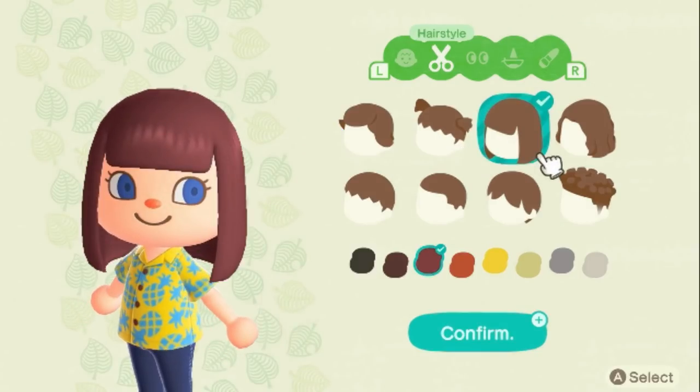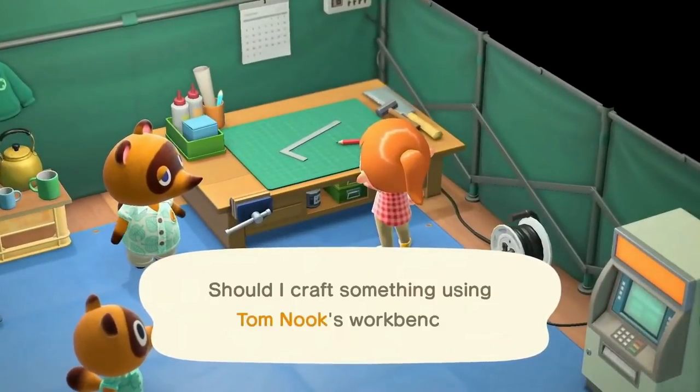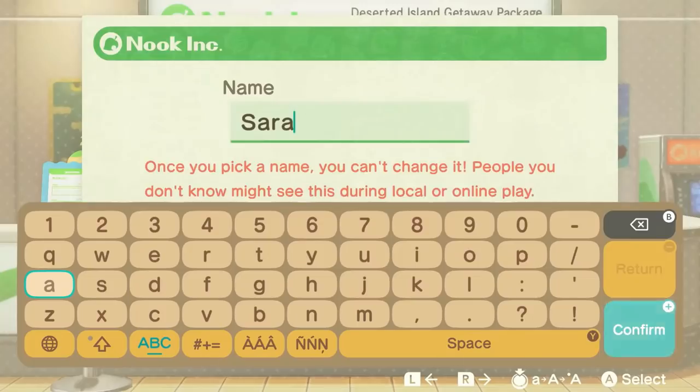Back to the important details: we get to see the character customizer, one of the features I wanted most. We see five customization tabs — face, hairstyle, eyes, nose and mouth, and one I can't fully identify. This is the first game where noses can be different. Not all options are available from the start, and the first trailer showed a hairstyle not shown here, so this may not be fully accurate. It also seems like this is all set up at the airport, which may mean Rover is unfortunately gone.